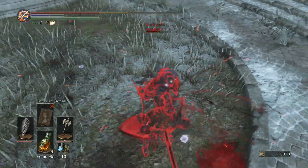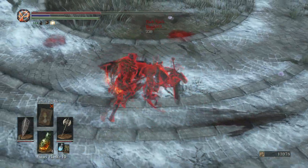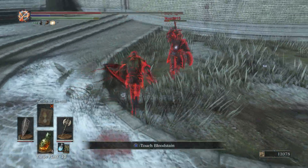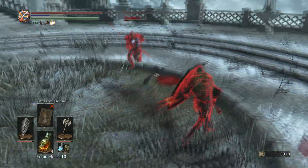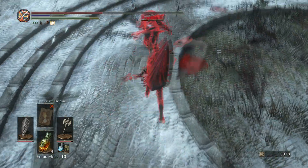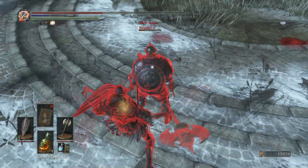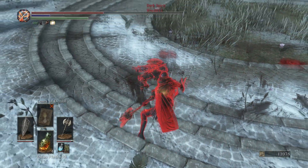I wasn't really expecting to win this fight club. I was also summoned to one more duel where a guy was summoning phantoms one by one — I beat two phantoms there, then the host came to fight and we beat him too. Overall, the strategy of approaching an opponent with a shield works really well behind any weapon, but axes in particular.